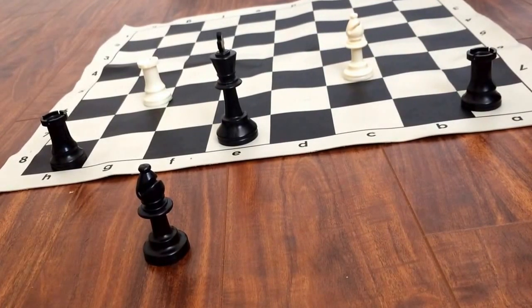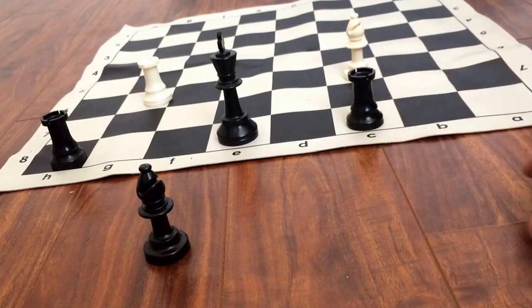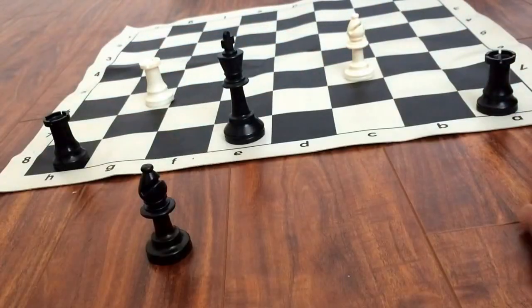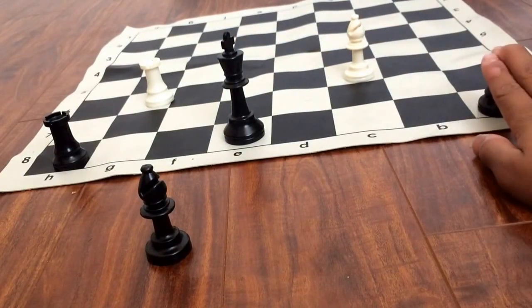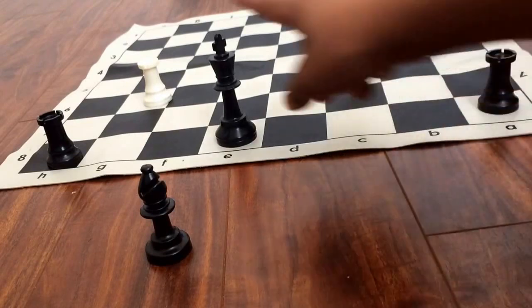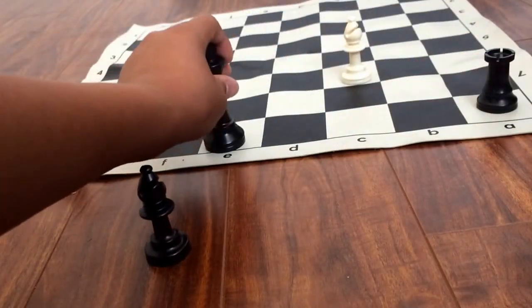Number four, you cannot castle if one of your rooks or the king has already made a move. It must be their first move. So if the rook moved here and then comes back down, you cannot castle on this side. If the king moves and then comes back down, you cannot castle anymore.